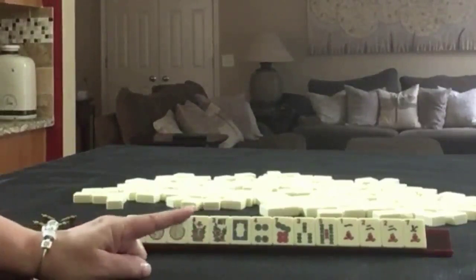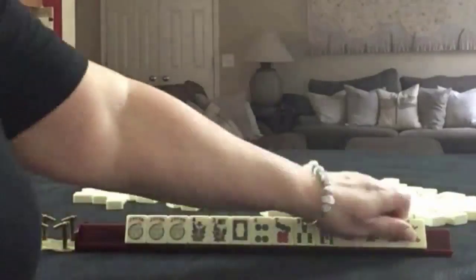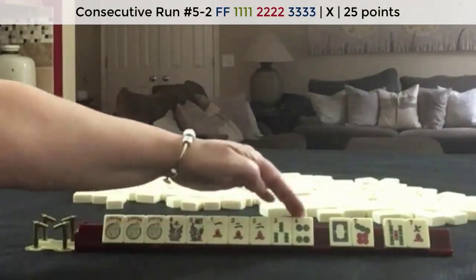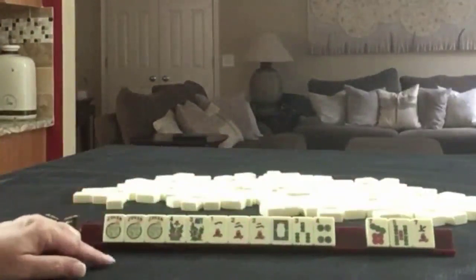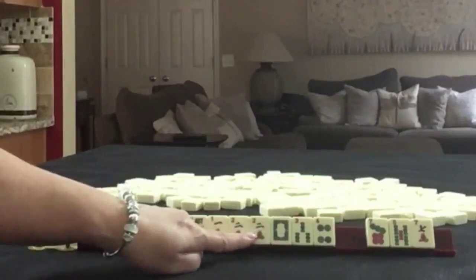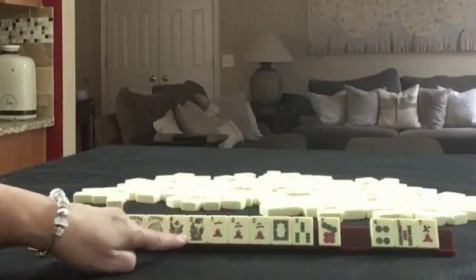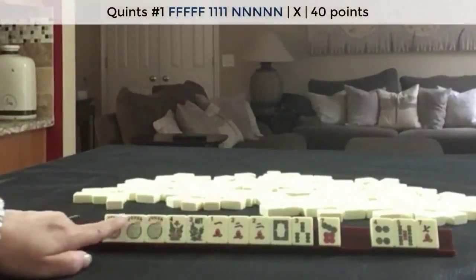If these were my tiles, I would build around the twos — maybe play a year hand. We do have the potential for mixed suit kongs with 2, 3, 4, so I think I would keep those. But we're left with 7s, and I would not pass like numbers. I think what I would do is let a 4 go, pass one of each suit, and focus on year tiles. If we get wins, we could even consider a quint with all these jokers.